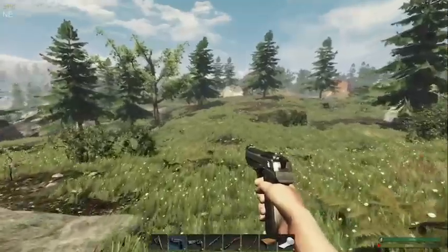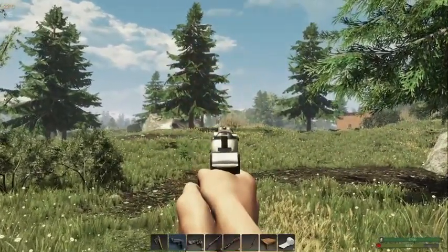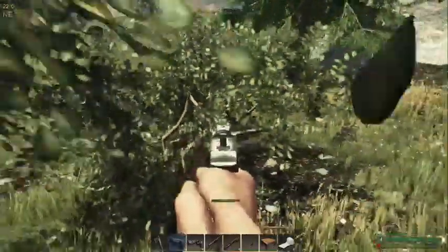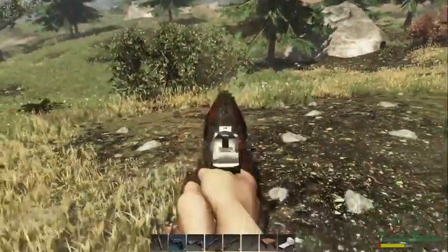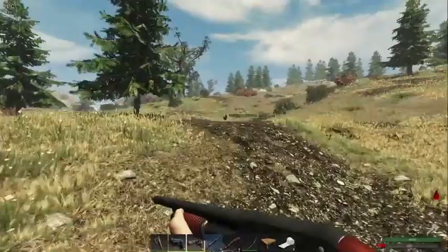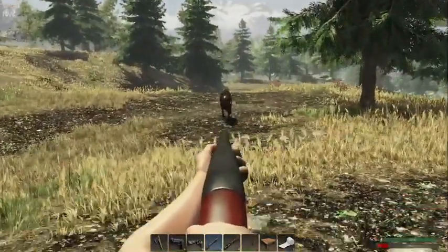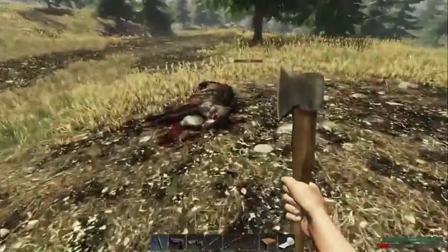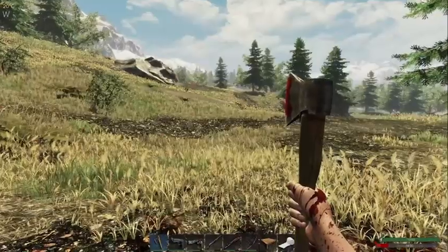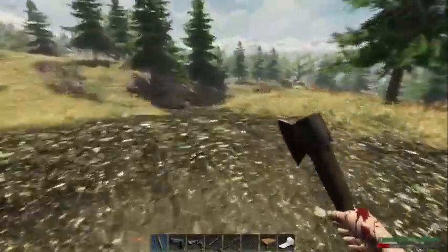Yeah, there's a wolf. I want to see how many shots it takes. Come here — only takes one shot, that's for sure. Okay, our base is over there. Let's get back to what we were planning on doing, and that is building our protection wall.